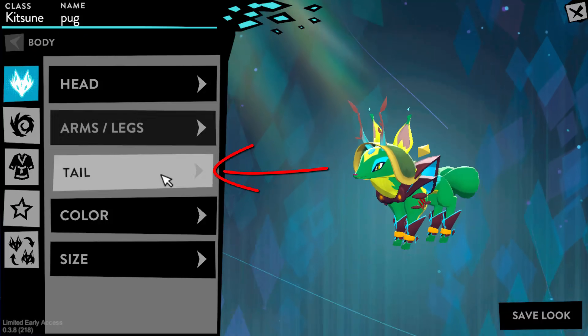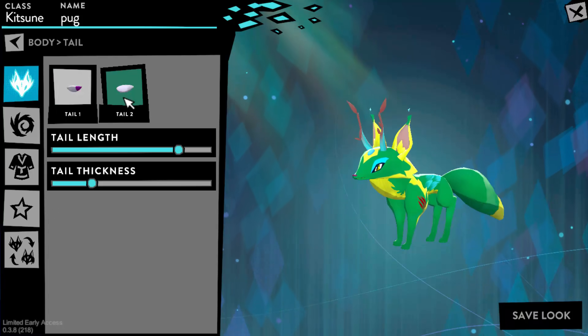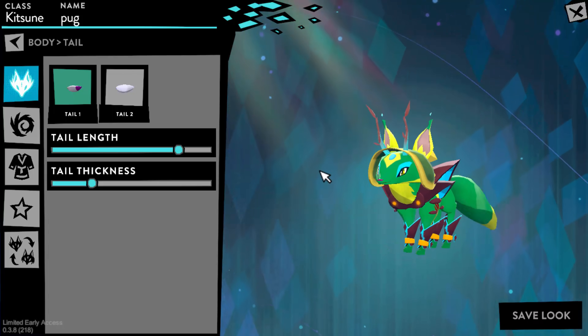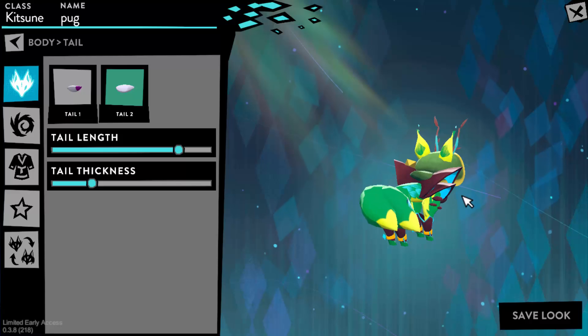You're gonna go down here and click Tail. There are two options to pick from: Tail 1 and Tail 2. Tail 1 is just one tail, which is what the default kitsune is set to. So if you want Tail 2, you're gonna click that option, and bam — you've got two tails.